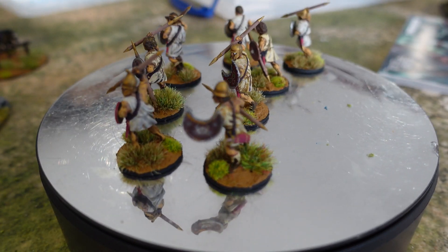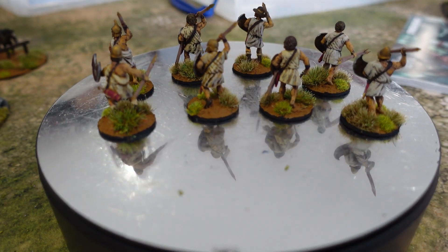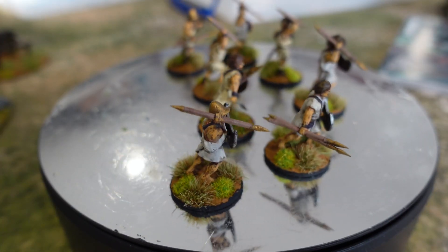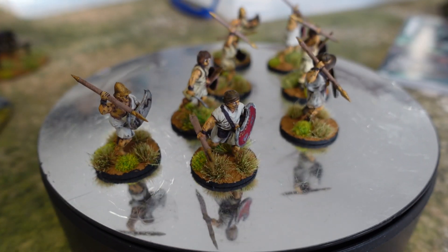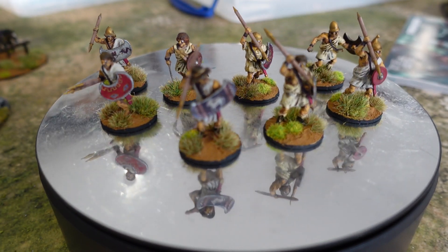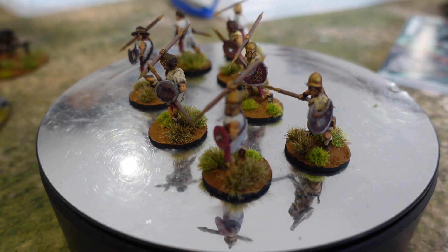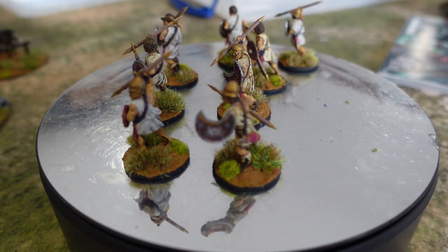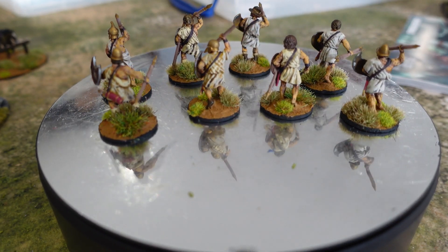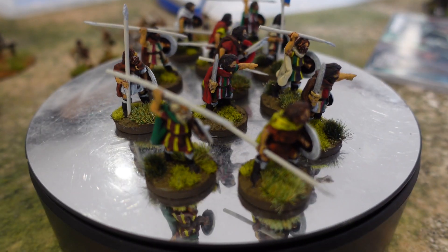I painted them up with a combination of whites, creams, and little yellowy colors. Under this light you can't quite tell, but they have a subtle blend within them which I quite liked. I gave them some shield transfers — I think the transfers actually cost more than the figures did from what I remember, just buying a strip from Victrix. And there you go, another point for the SAGA force done.